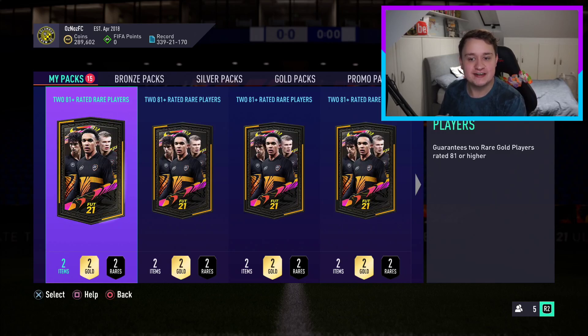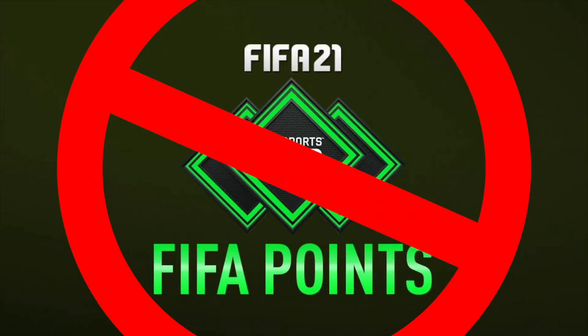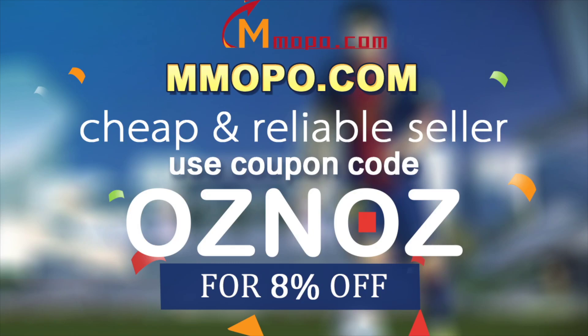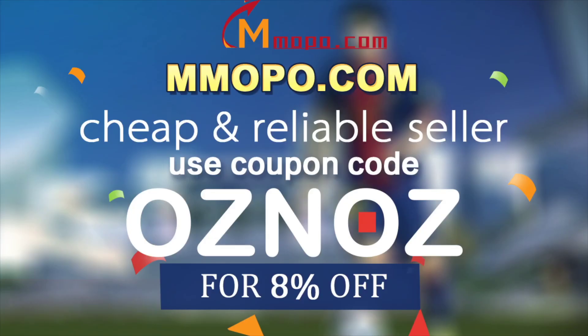Today we have 15 281-plus rated rare player packs. FIFA 21 is here. Don't waste your money on FIFA points. Go to mmopo.com and get cheap, fast and safe FIFA 21 coins. Use code OSNOZ to get 8% off your order. Link in the description.